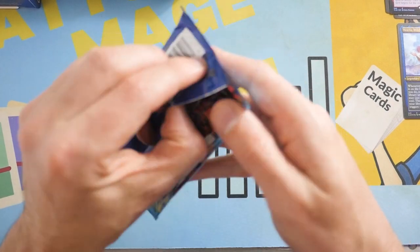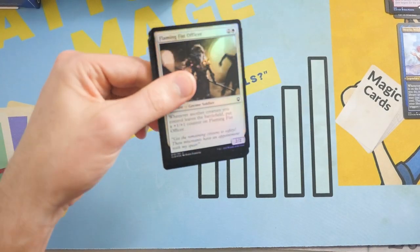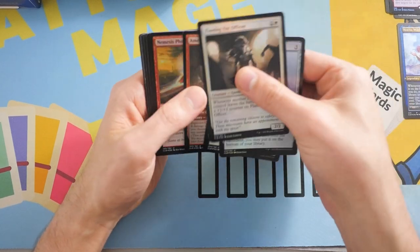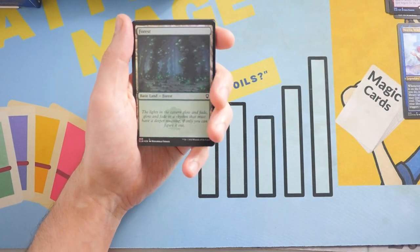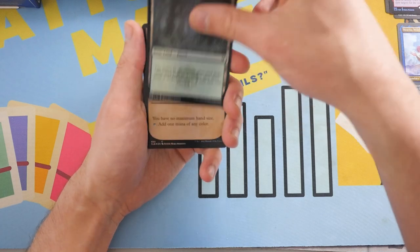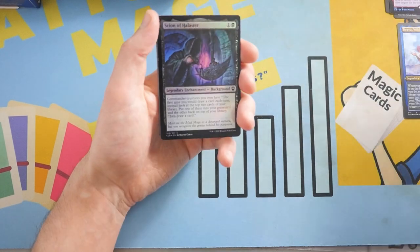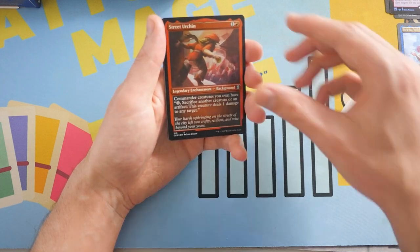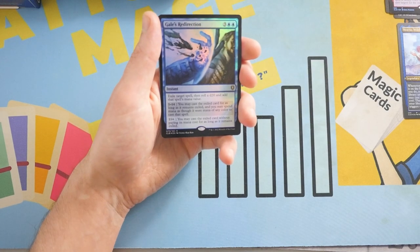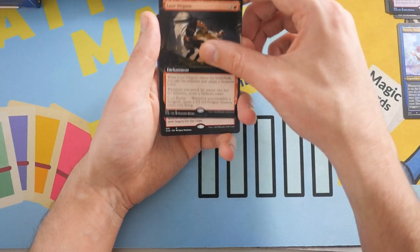Next pack of Commander Legends. That is just nuts — what a first pack. If that was foil, that would have been like $150 at least right now. We got a Forest, and then our first showcase card, which is the Decanter of Endless Water. And then we get a Scion of Halister, a Street Urchin, and a Gale's Redirection as our first rare foil — love that name.